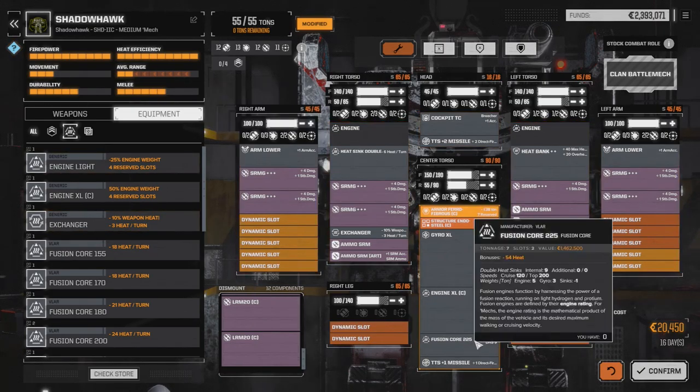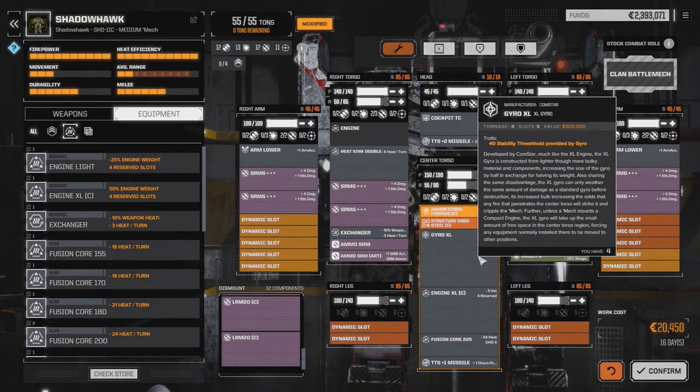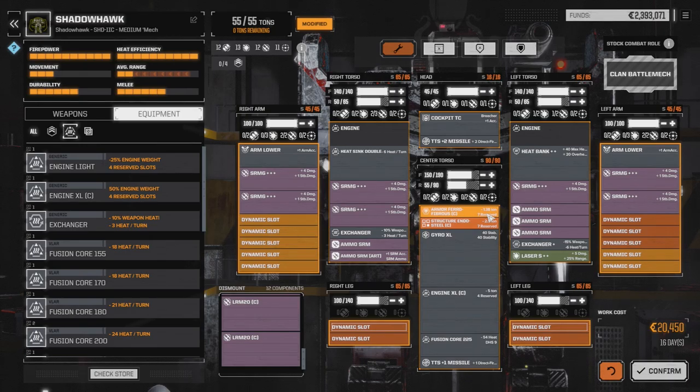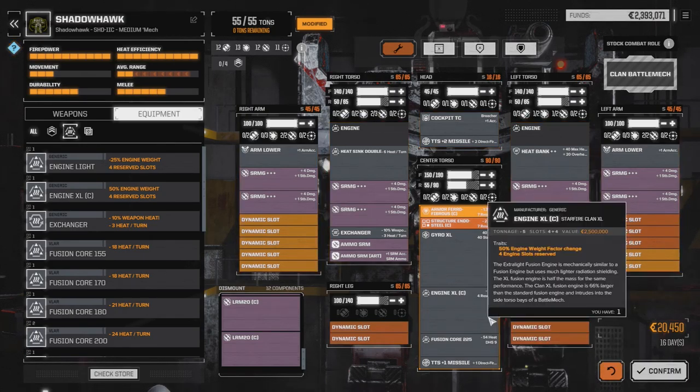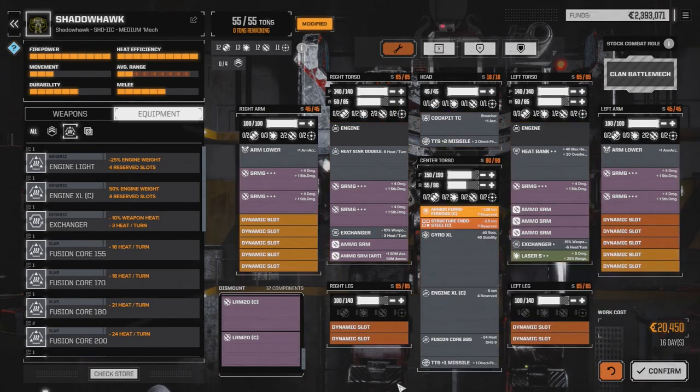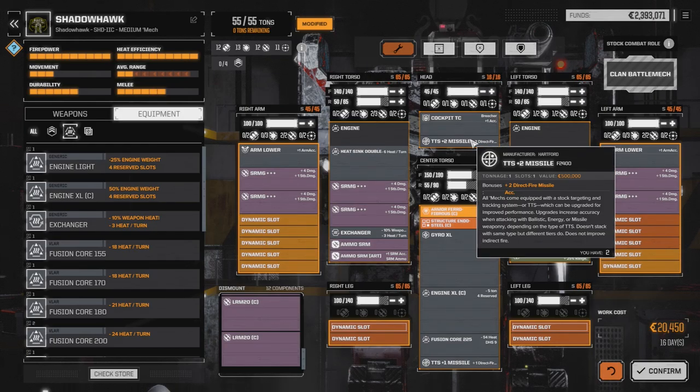If you want to build an SRM crazy damage build, Shadowhawk 2C is the way to go. Although you'll definitely need a few things: you'll need an XL gyro, Clan endosteel and ferrofibrous, definitely the Clan XL engine, and a double heat-synced engine for sure. You don't necessarily need the missile accuracy targeting computers, but if you're going to run this many SRMs, you might as well throw them in.